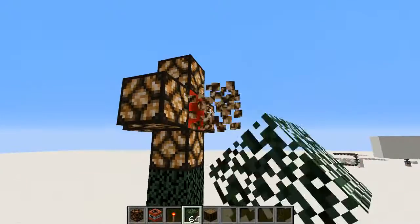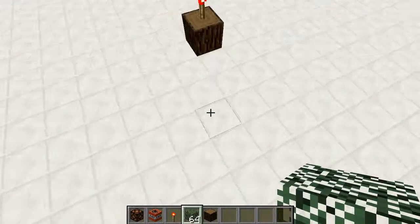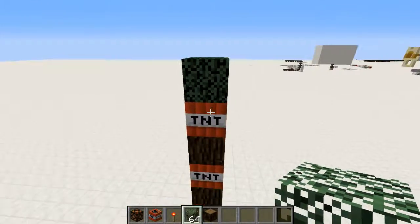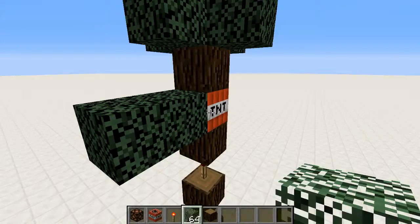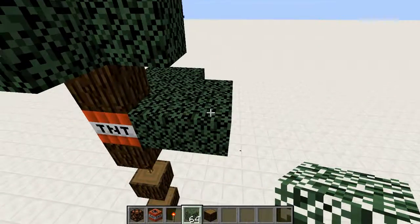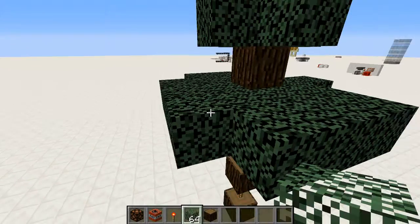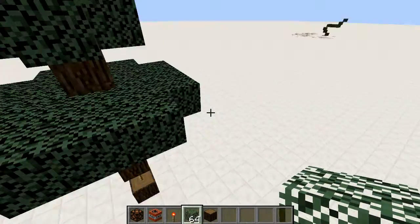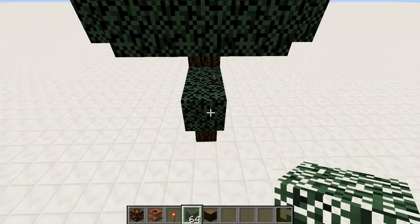For the other ornaments, I just used red and green stained glass, and I put some chests at the bottom which used to look like presents. The leaves on this tree — I put one on top, surrounded this TNT in leaves, went two out on either side, and then basically made this shape.